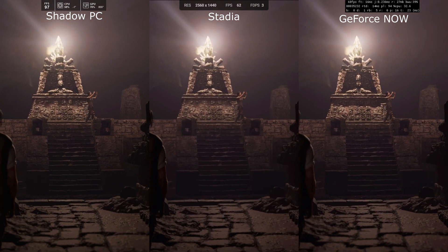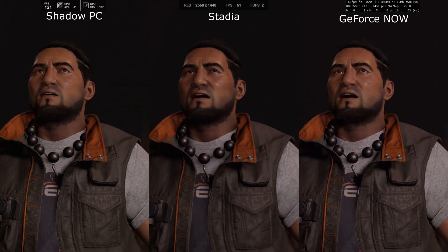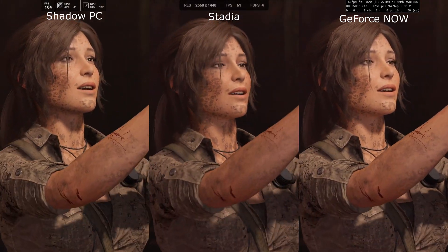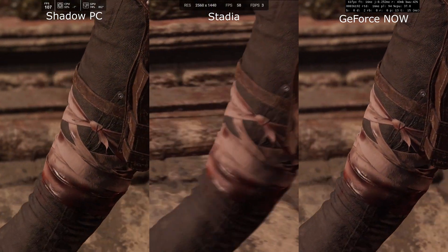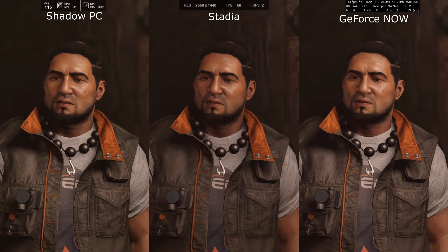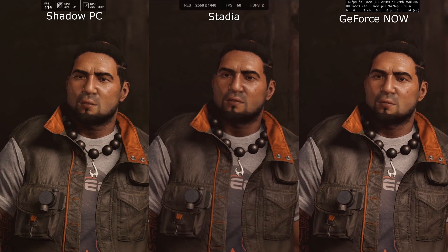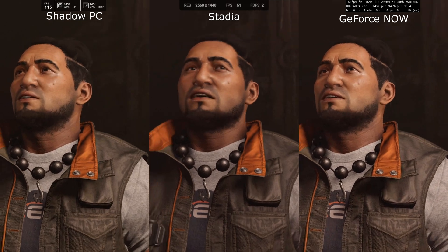As we look at the character model here, it does look a little bit more realistic on GeForce Now with some of the shadows. Shadow PC isn't far behind, but Stadia is pretty close. Stopping at the freeze frame on this character, the shadows are very similar between GeForce Now and Shadow PC, and Stadia doesn't look too bad at all. This is probably one of the closest comparisons I've seen across the three of them.